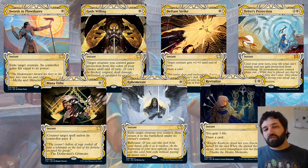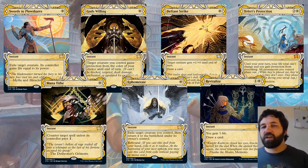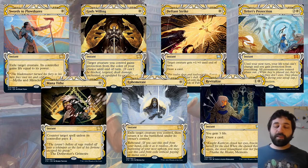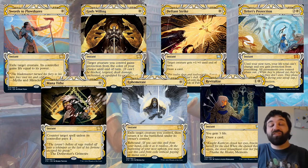Revitalize: one and a white — you gain three life and draw a card. And then finally, Teferi's Protection — quite a big one, mythic. Until end of turn, your life total can't change, you gain protection from everything, and all permanents you control phase out. Tokens do phase back in and don't enter the battlefield again. If you do an alpha swing and the opponent has this, they phase everything out and back in, then attack through — that's going to ruin your day. There are a lot of cards in this set to worry about when thinking about doing an alpha swing.